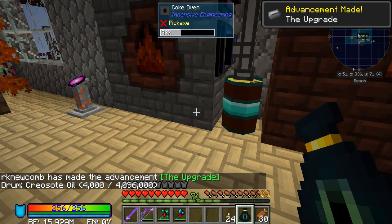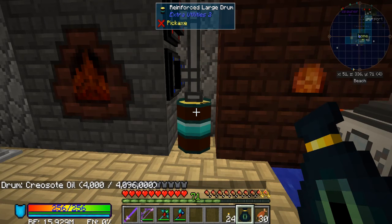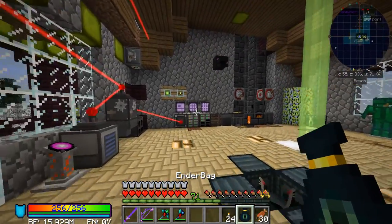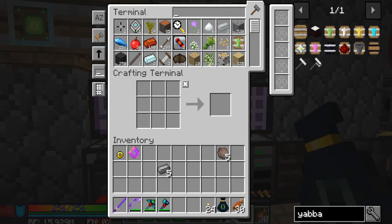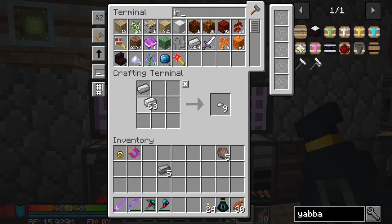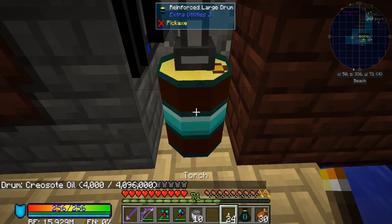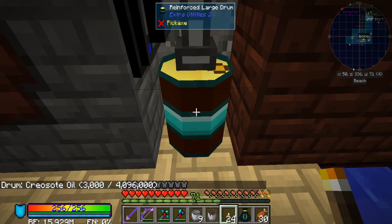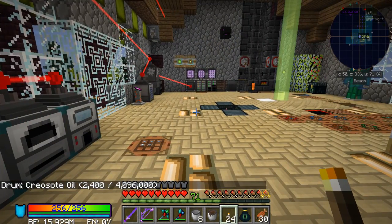We got our creosote oil — 4,000. I guess I don't even know how you deal with the buckets, bigger than a thousand in a bucket. Let's go make a bucket. I lost my bag — I lost all my buckets. Not sure how much is in the bucket. Like 900, maybe?